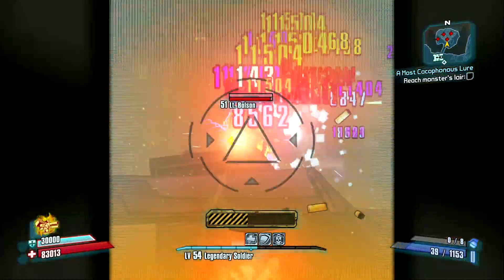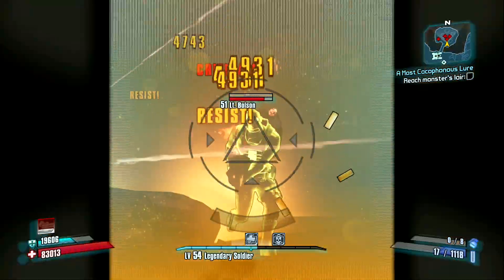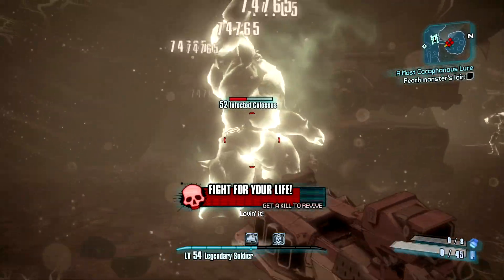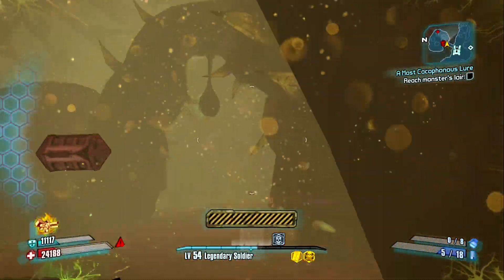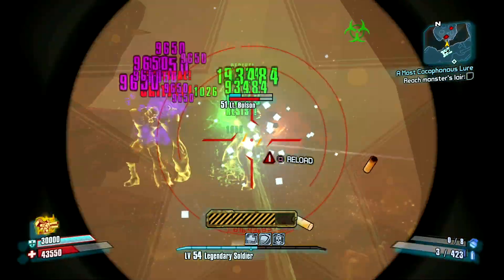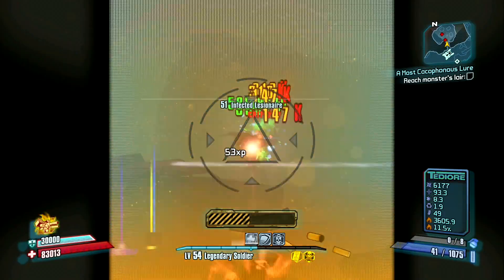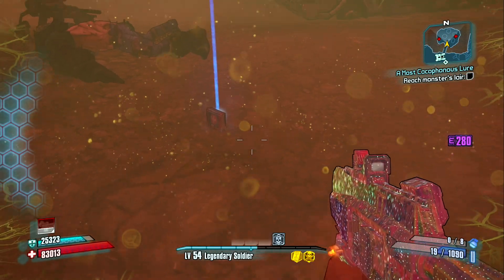I think we should dispatch these enemies quickly. Alright, anything good here? A Jacobs pistol — I'll keep it just in case.